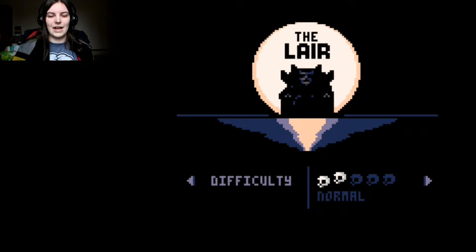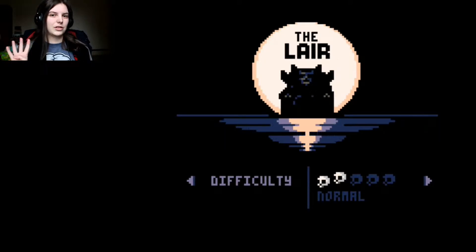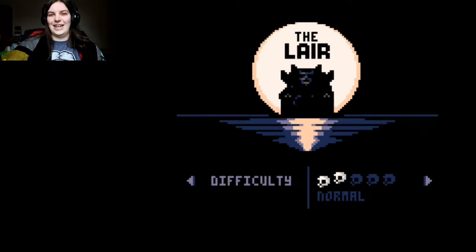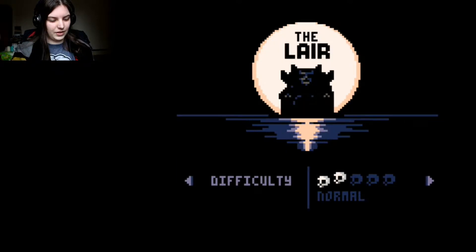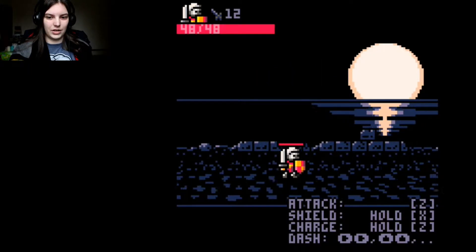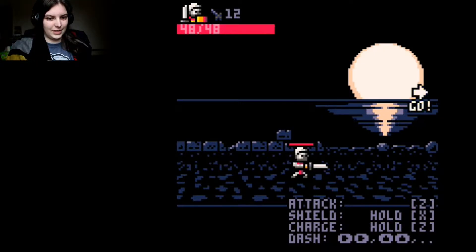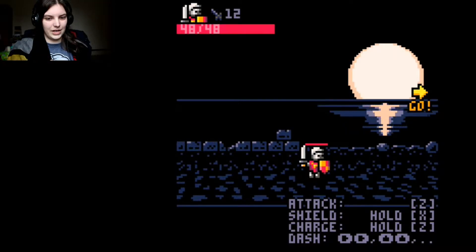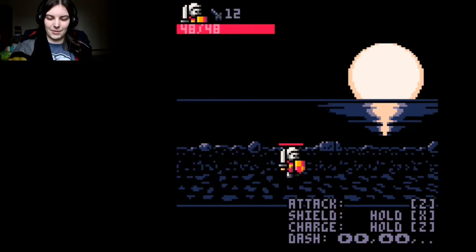Press Z to start. Let's stay on normal - I know I say I like a challenge, but I went for like four skulls last time because I was like, yeah I could take them, but no I can't. So let's just continue. Basic controls, sort of like RPG type stuff - Z is attack, X is block, and Z is super attack. I remember the controls now.